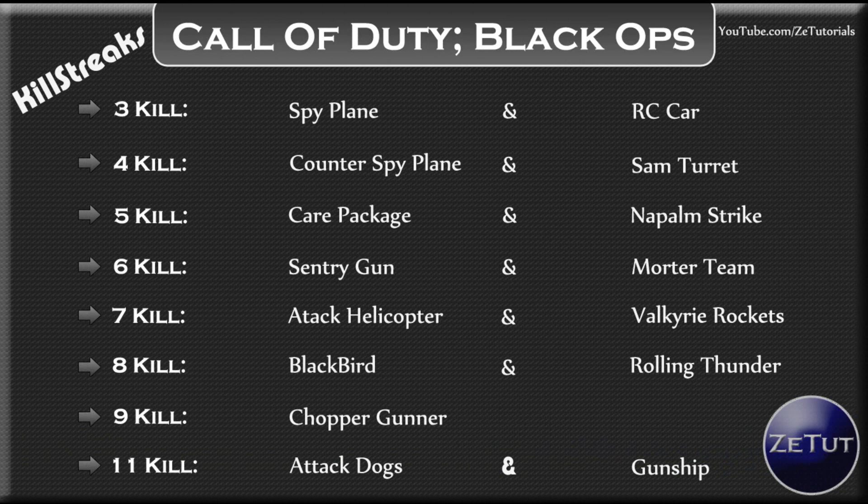Starting off with three kills: you can get a spy plane, which we're presuming is going to be UAV — pretty simple. Or you have the choice of an RC car. The RC car is basically a little toy car that the user controls; you can run it into people and it'll explode and kill them. I think it's a fun little thing, but some people do have a problem with it.